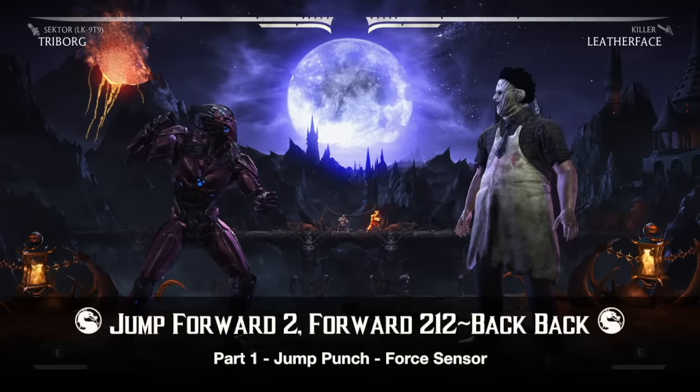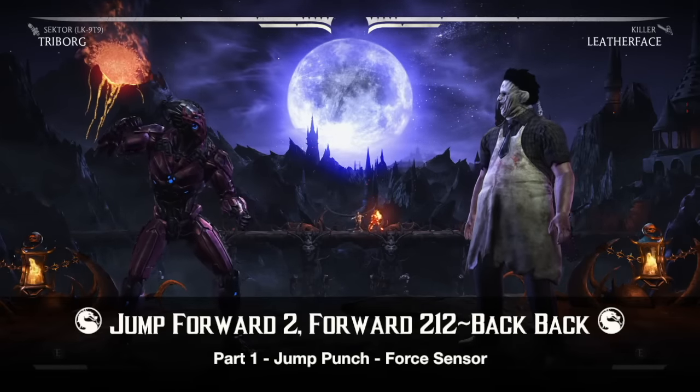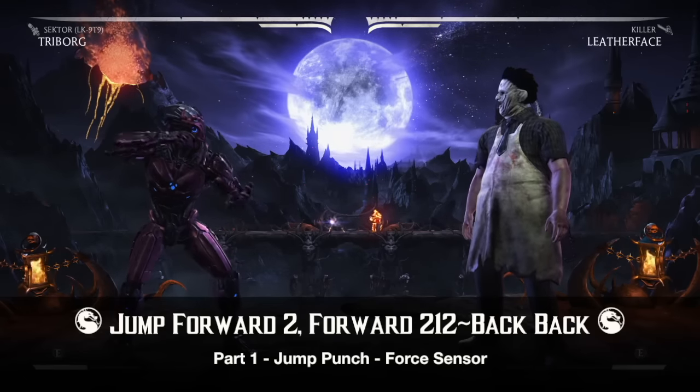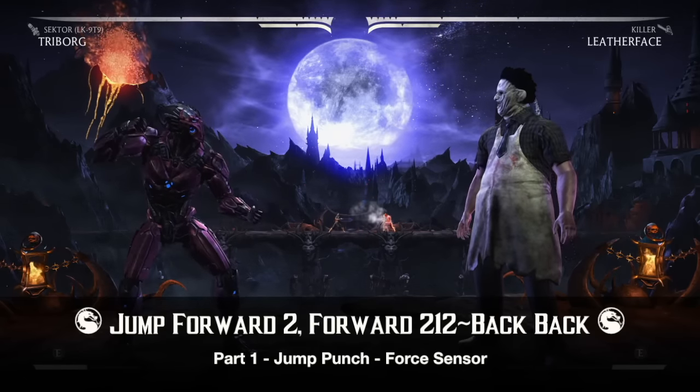You want to start this combo off by jump punch and then force sensor, which is jump forward 2, and then a forward 2-1-2, and then you cancel that into a back back.